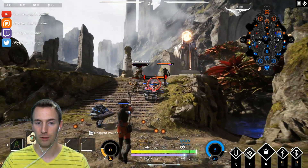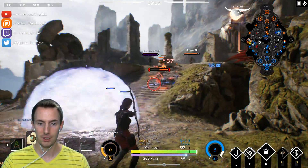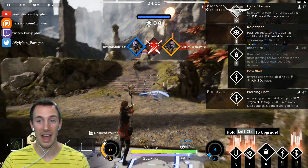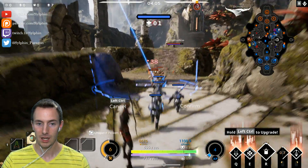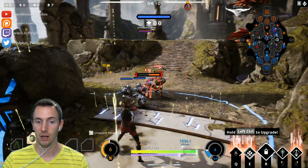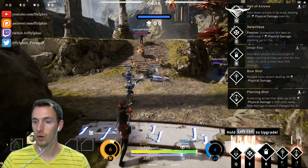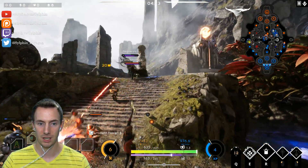The very first ability I went with was Q, just to help Sparrow in the jungle deal with the red camp. Then I went with my E, which is her passive. Your Q is Hail of Arrows — rain down arrows in an area dealing 20 physical damage over 4 seconds. The one thing it doesn't tell you, though, is that it also procs her passive. When you use it, it actually builds your passive — Successive Hits — which deals an additional 7 physical damage, stacking up to 10 times.